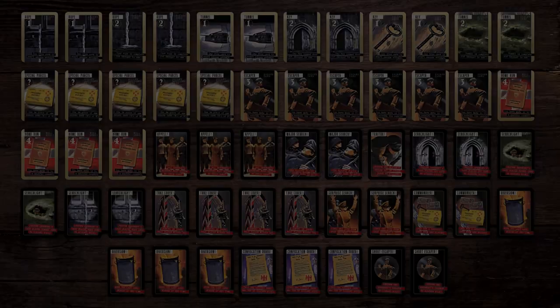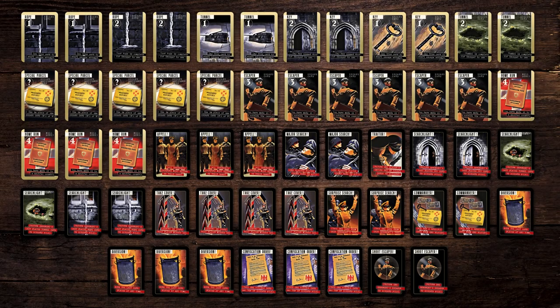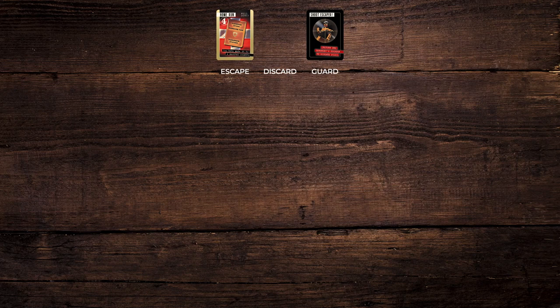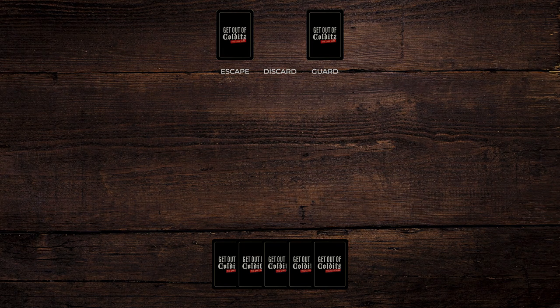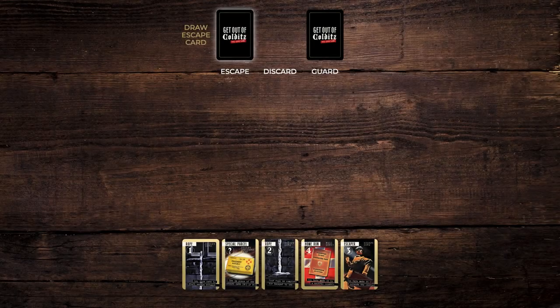To start the single-player game, divide the pack into two separate decks: gold-bordered escape cards and black-bordered guard cards. Deal yourself five cards from the escape cards deck to establish your hand. Place both decks face down.